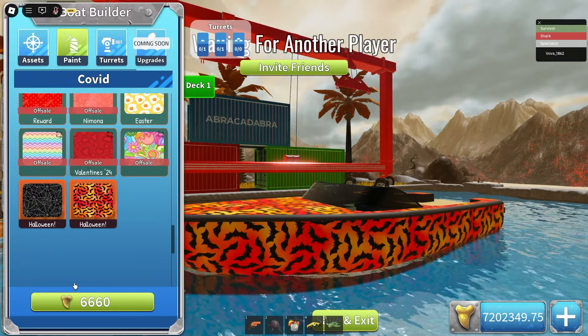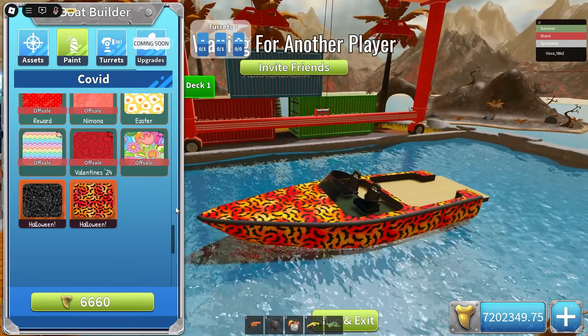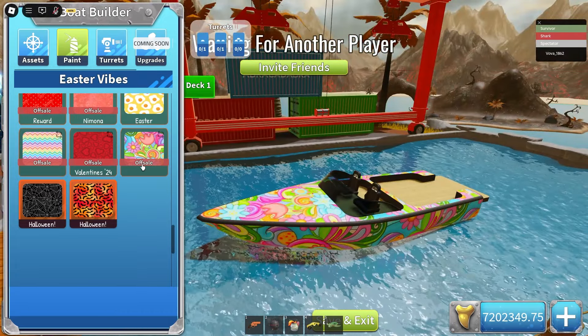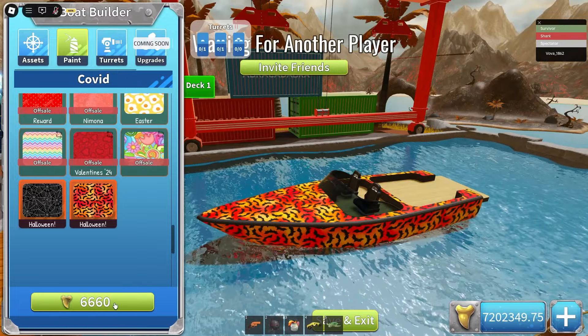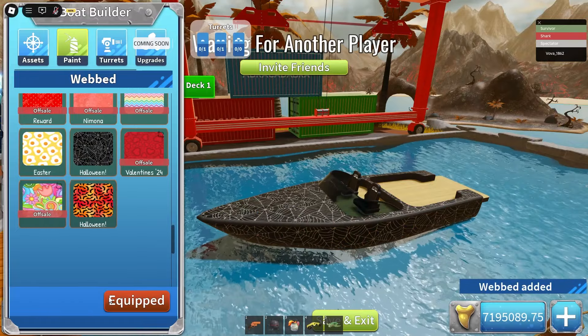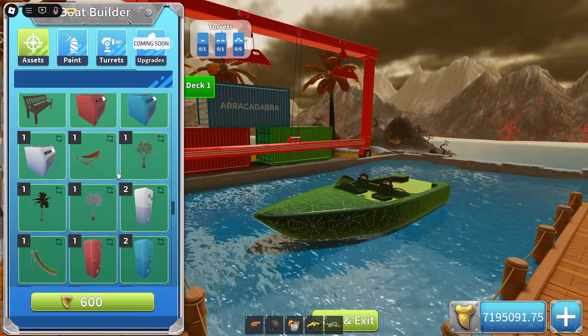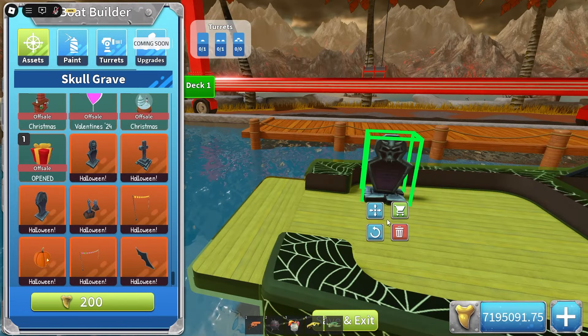The covet skin costs 6,600 teeth - that is a lot of money for an asset. It's more expensive than the skin was, which I think was like 4k. Well, let's get it. And also this webbed paint, which was just 600 teeth - not much at all.